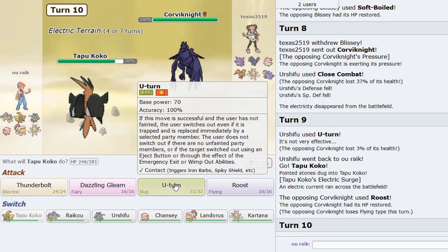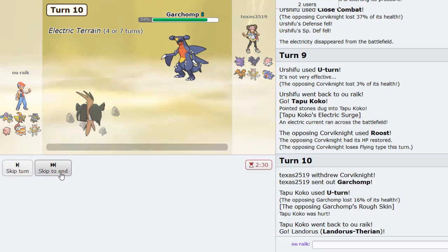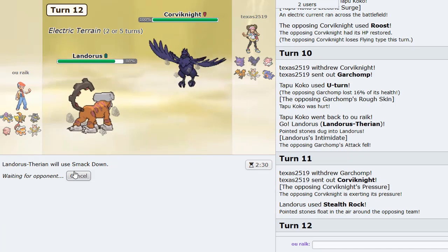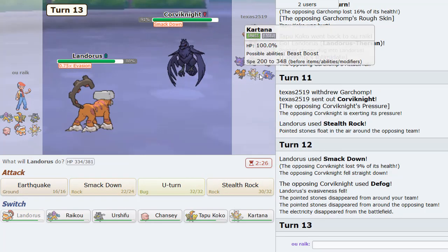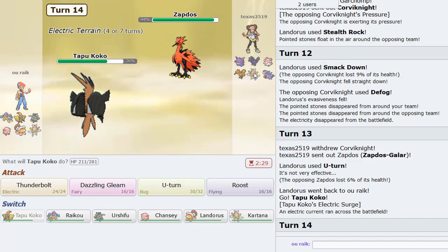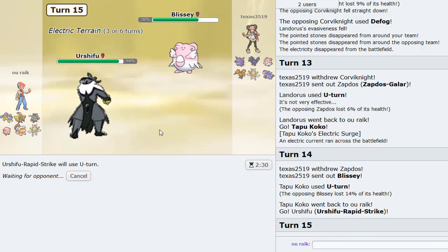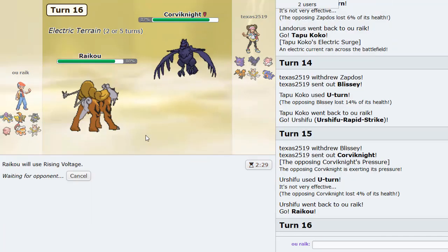I'd like to get my Rocks up at some point. Garchomp comes in — this thing is going to be a threat, but I'll get my Rocks up as Corviknight comes in. We can Smackdown here — get this thing grounded. Then Earthquake. I'm going to U-turn. Zapdos comes in, so now we can bring in Tapu Koko and U-turn out. Bring in Urshifu — look at this nice Volt-turn combination going on. This is a perfect game for that. Raikou come in now — I'm going to Rising Voltage here. Blissey is not going to expect this at all.